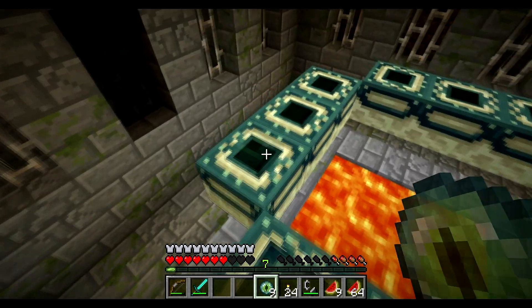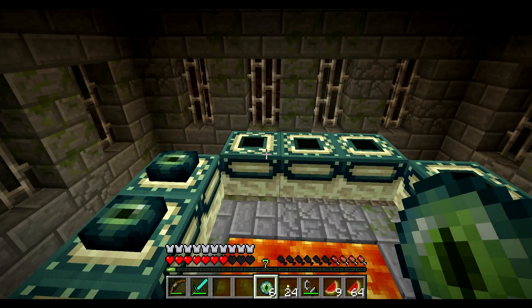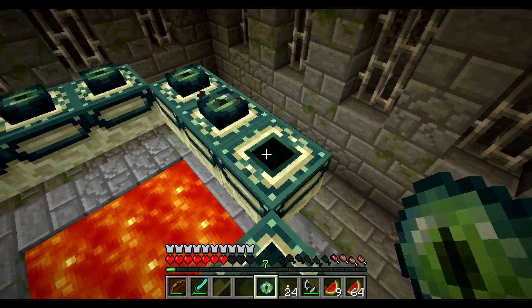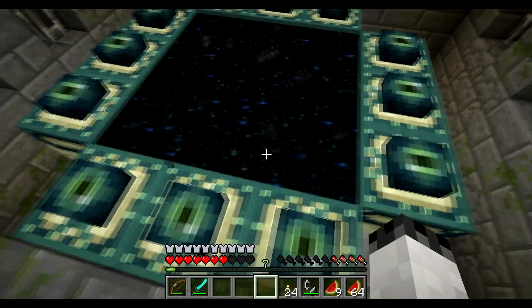Twelve of each — ender pearls and blaze powder — to create the Eyes of Ender. Then place them on each portal block. Be careful not to place two on one block, otherwise you will have to go get more blaze rods and ender pearls, which is really annoying.